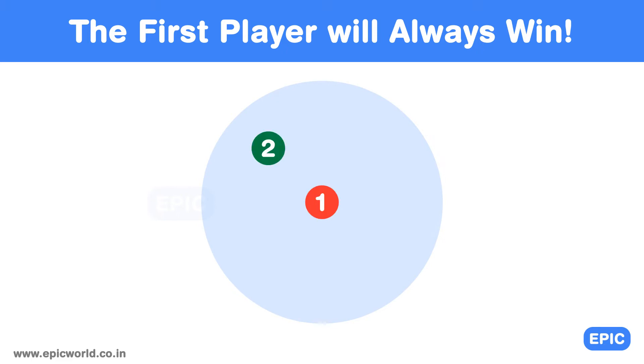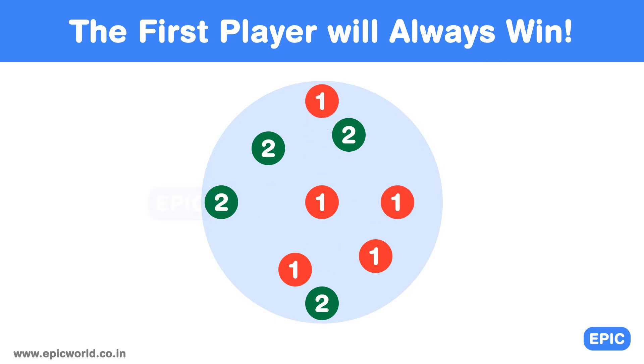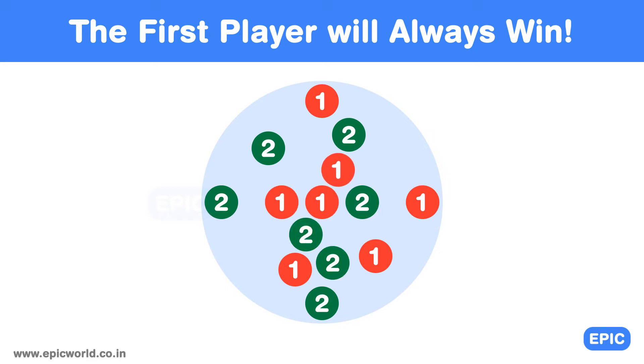After that, wherever the second player puts his coin, you will place a coin at the exact opposite place from the center. So whenever the second player puts a coin, the first player will also have a space. The first player is the one who will always place the last coin on the table and win. As you can see in this simulation, player 1 will always have a place for that last winning coin.